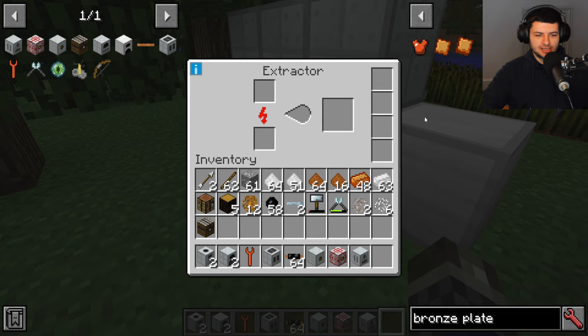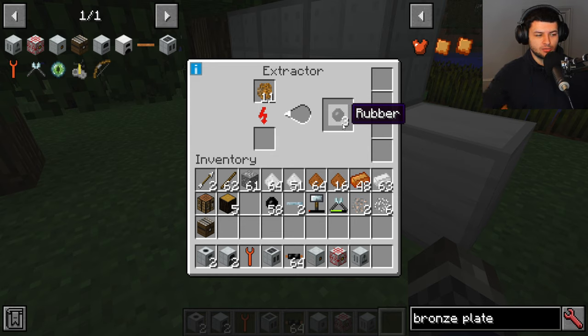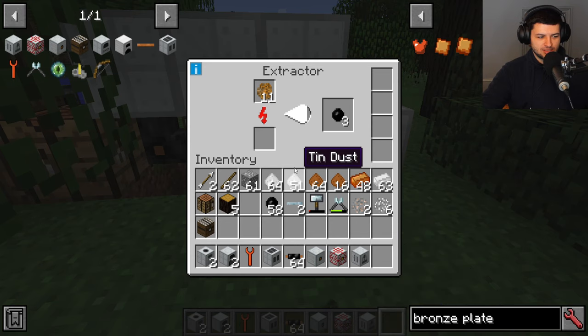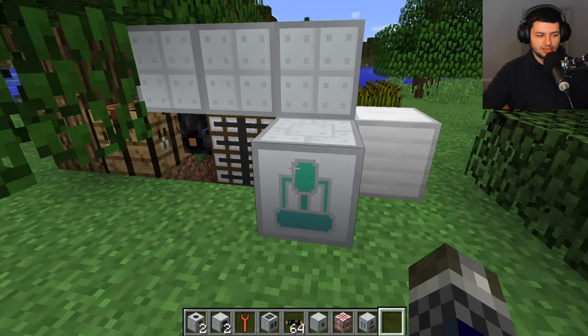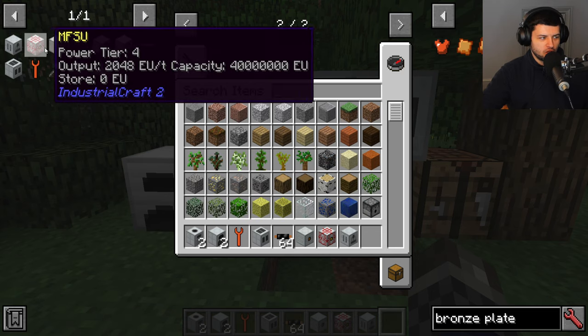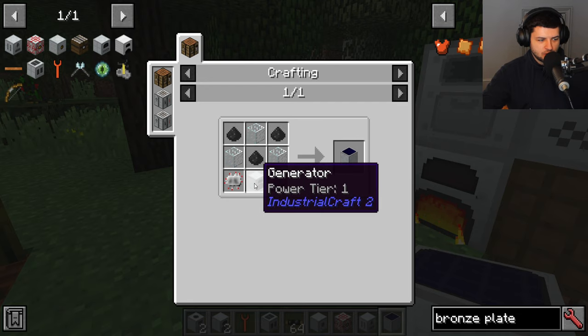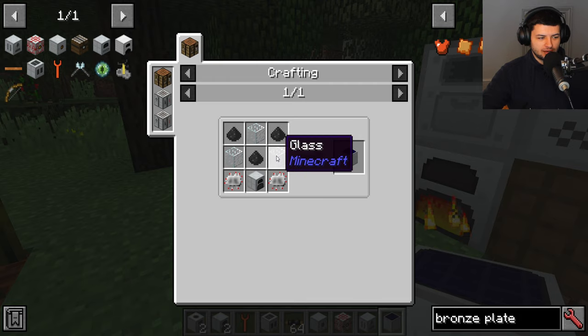To create the kinetic generator setup you need 31 iron ingots, 6 copper ingots, 14 ingots, and 2 redstone dust. The iron shaft is made by placing a block of iron into the metal former in extruding mode. Let's go into our metal former and switch to the extruding tab to make the iron shaft and continue into the kinetic generator setup.